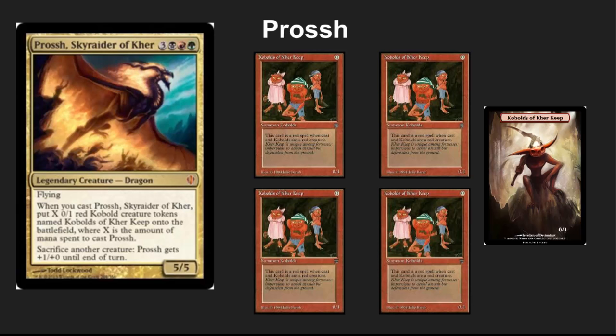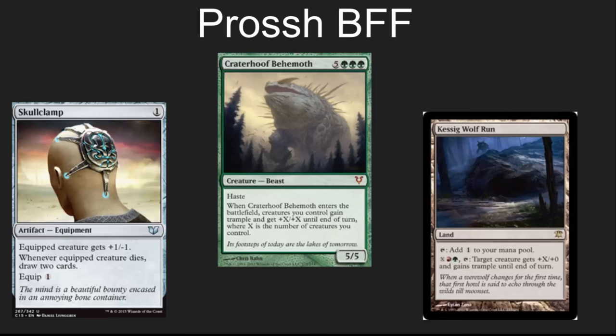Prossh can do a lot of damage really quickly, especially on a second or third cast of Prossh. Prossh has some best friends. In my humble opinion, Skullclamp, Craterhoof, and Kessig Wolf Run are the top friends of Prossh.